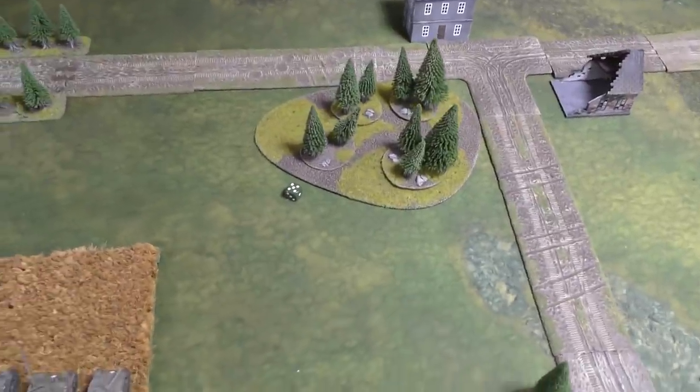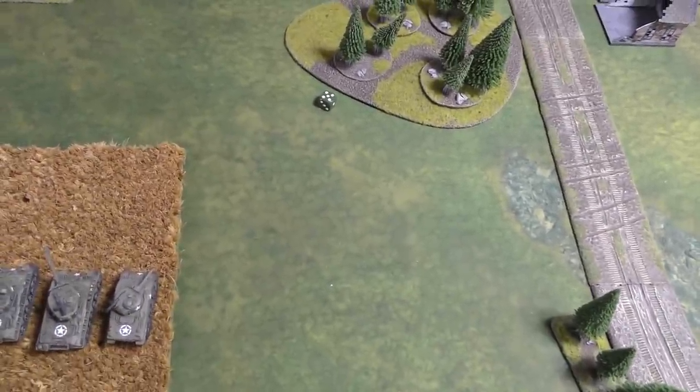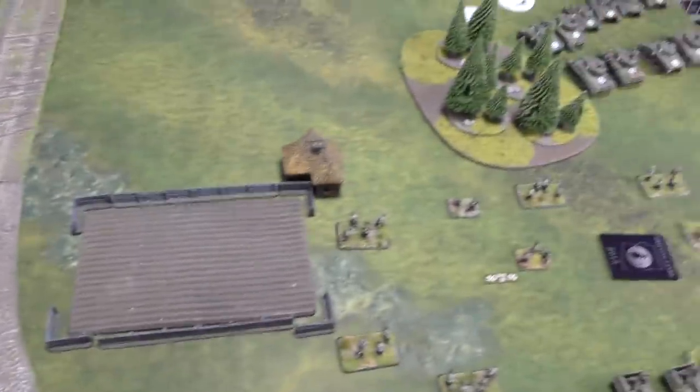I try a scoot and shoot to realign my turrets back forward so Jacob can't get a flanking shot on me. That's it — over to German Turn 2.